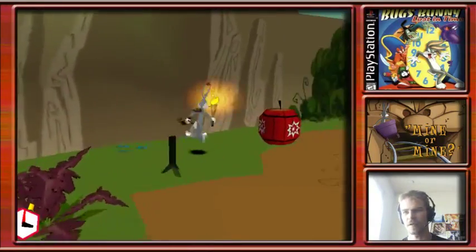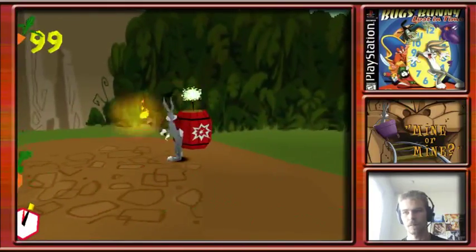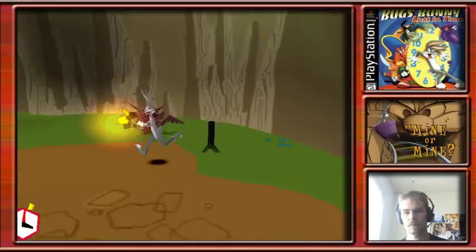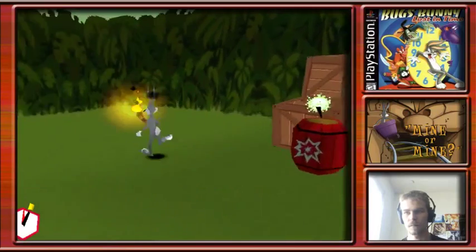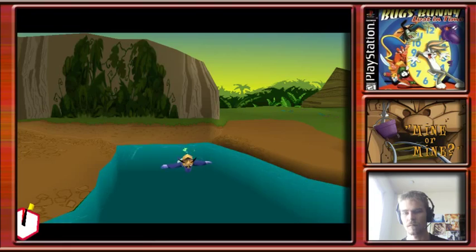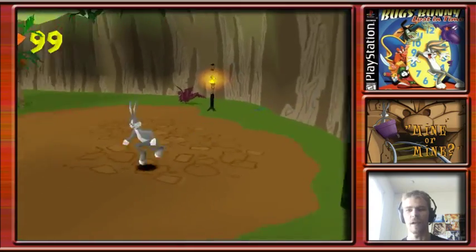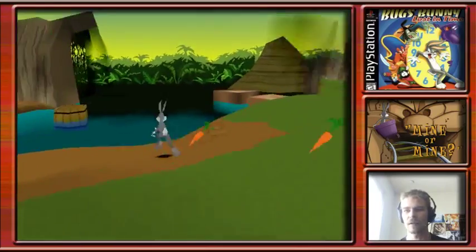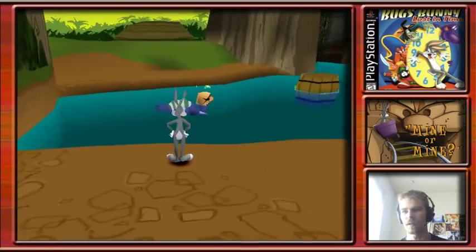Let's get that torch and light this shit on fire. That makes a very useful bridge. Damn, I have 99 carrots and I forgot to buy a golden carrot somewhere. Well, that's a waste of carrots. Oh well, next time.